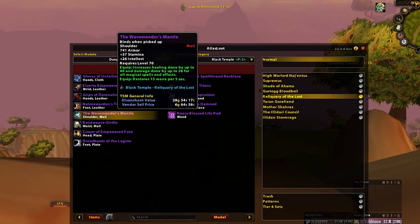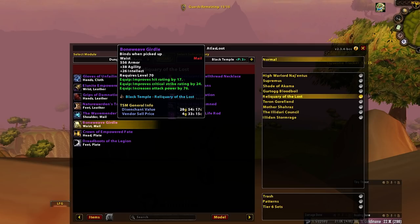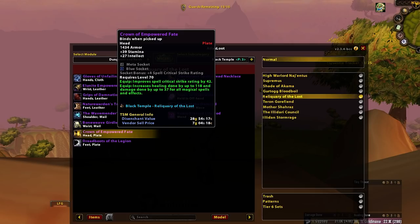Wave Mental's Mantle — main spec over off spec. Probably Disenchant because crafted from Leatherworking and Tier 6 are better. Bone Weave Girdle — really nice for your Enhancers that do not have a belt for 100 Deaths. Also pretty decent on your Hunters, but it's not as good as the Damn Boy Belt, so give your Hunters the Damn Boy Belt. Crown of Empowered Fate — really nice Holy Paladin helm whilst they wait for Tier 6 Helm. Pretty much the only place you can put it.